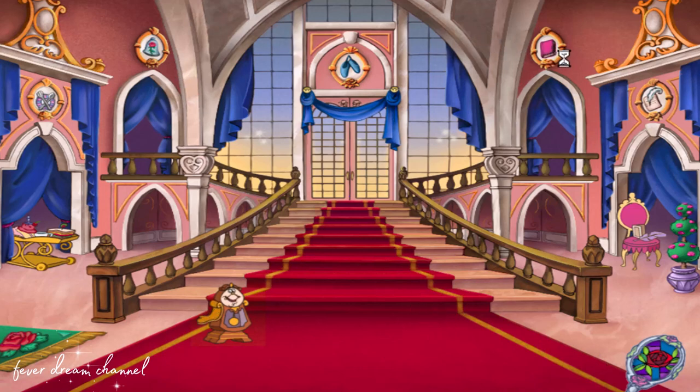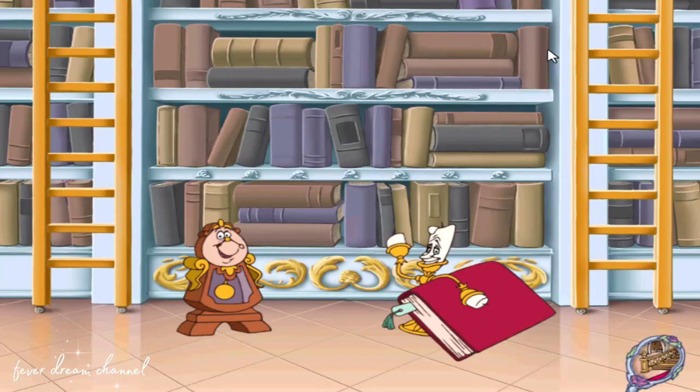Oh dear, the master will awaken soon. Good thing there is only one room left to prepare. Bonjour, mon ami. We are so happy to see you. We need your expert help on a matter of great mystery. In order to surprise the master, we must enter the West Wing. Unfortunately, he has hidden the key in one of these books. Only Cogsworth doesn't remember which book it's hidden behind — he wrote it down in secret code. Secret even to you?